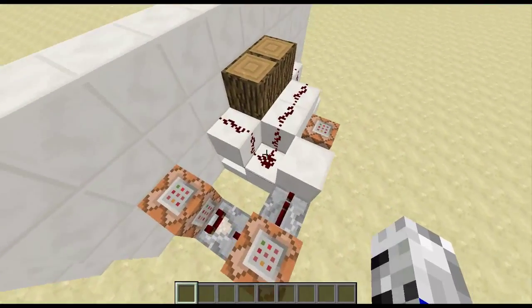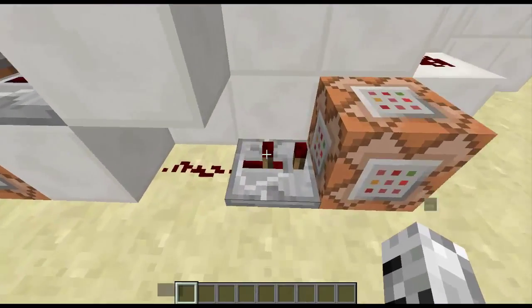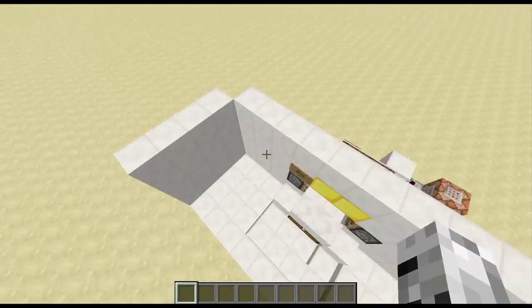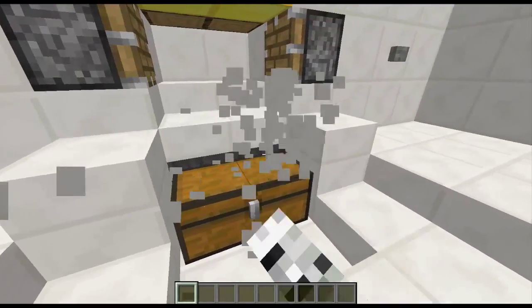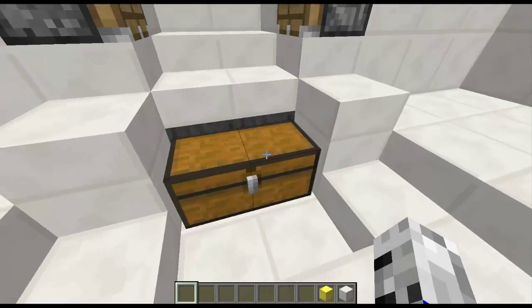And then immediately it will pull back again because that's off. After that turns on, three ticks later it will spawn in the two blocks of diamond. Over here there are half slabs, and under the half slabs there are hoppers leading into the chest.